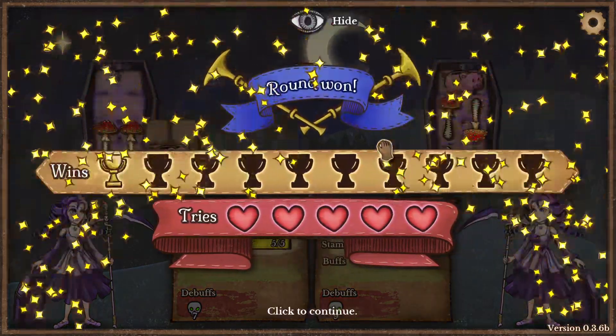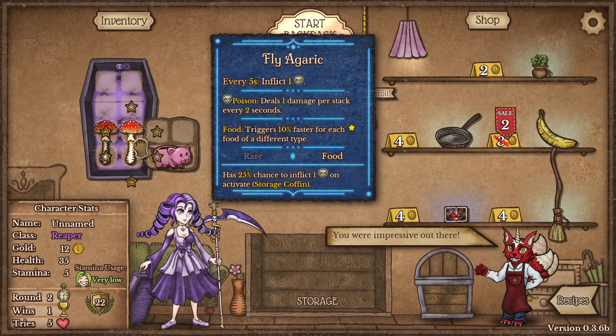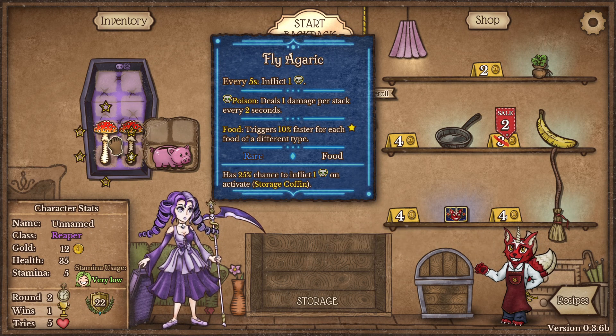Oh, we won! I guess we got lucky with the poison application — as you can see there's a 25% chance to inflict one more poison stack, so one per second, and a 25% chance to inflict another one on activation.